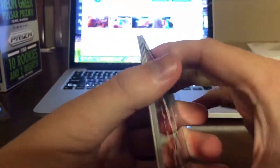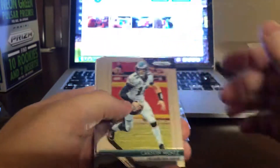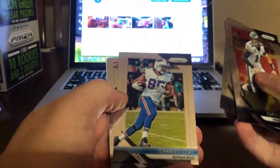I've seen a ton of Nick Chubb and Sony Michel autos in this stuff, which would be super cool for retail, but I'm not holding my breath. First pack: Carson Wentz, JJ Watt, Charles Clay, and an Isaiah Oliver rookie.